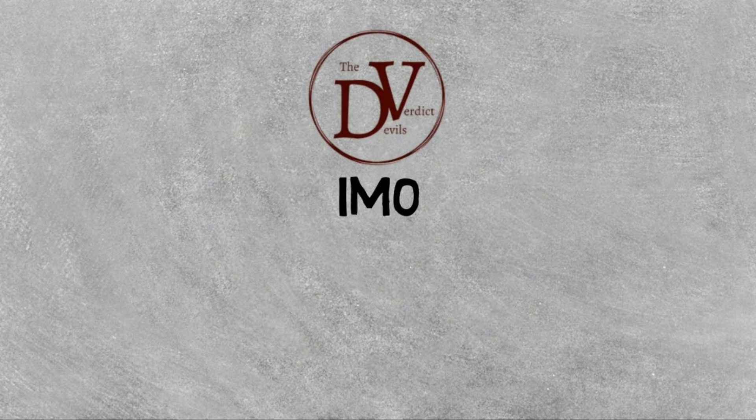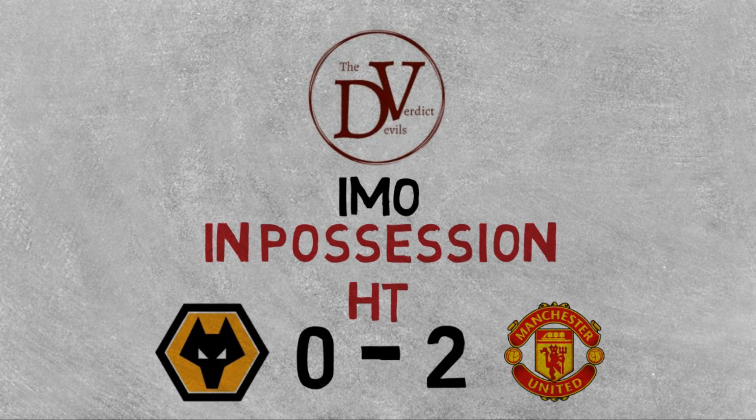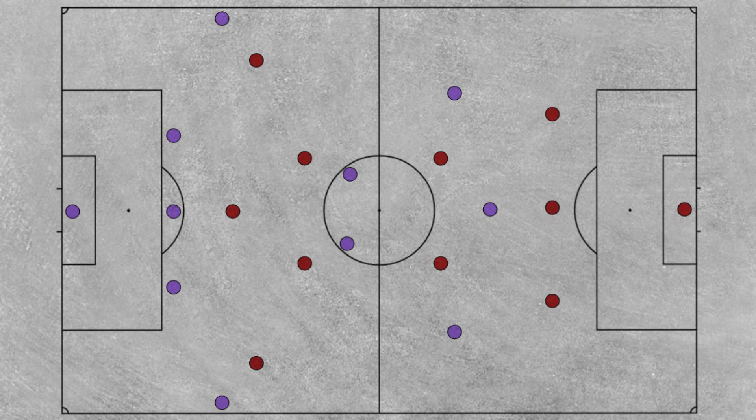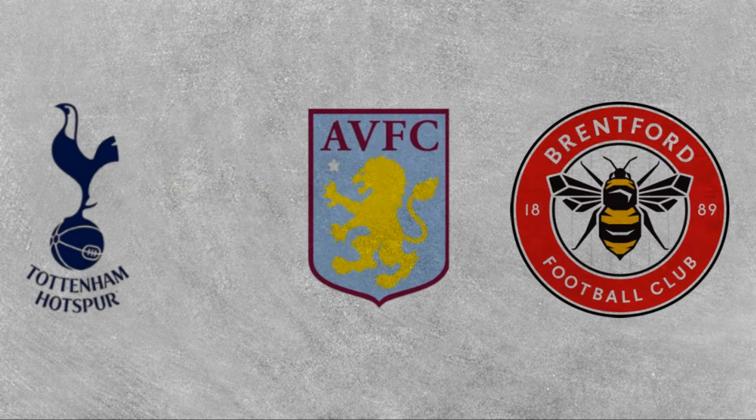The devil's verdict is, in my opinion, in possession, this was the best United played since the first half against Wolves at Molineux last season. The caveat is that Palace's formation, at least in part, facilitated United's ability to enforce the central overload, which they weren't able to do against Southampton. The next three games against Spurs, Villa and Brentford will tell us exactly how efficient United are in executing this new approach, or if Ten Hag will even stick with it. Thank you for watching, and I'll see you in the next one.